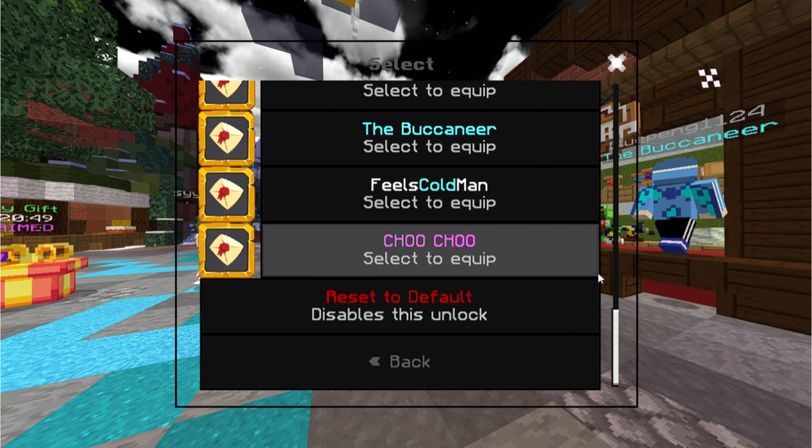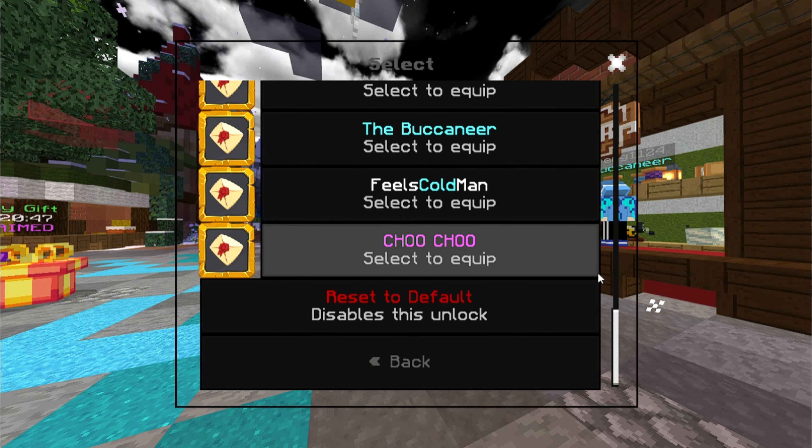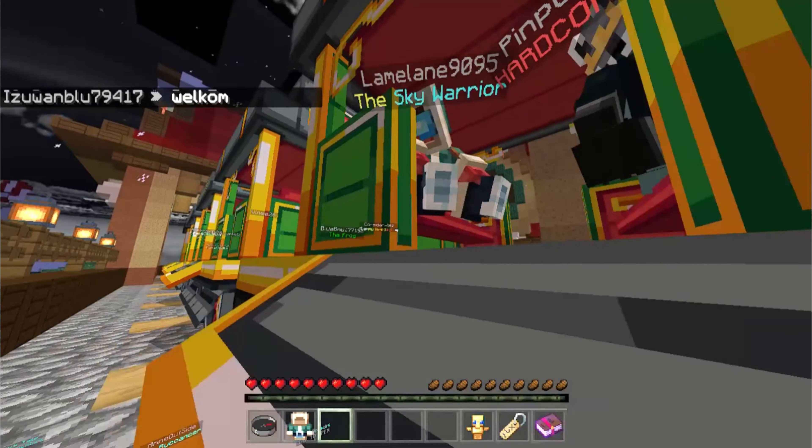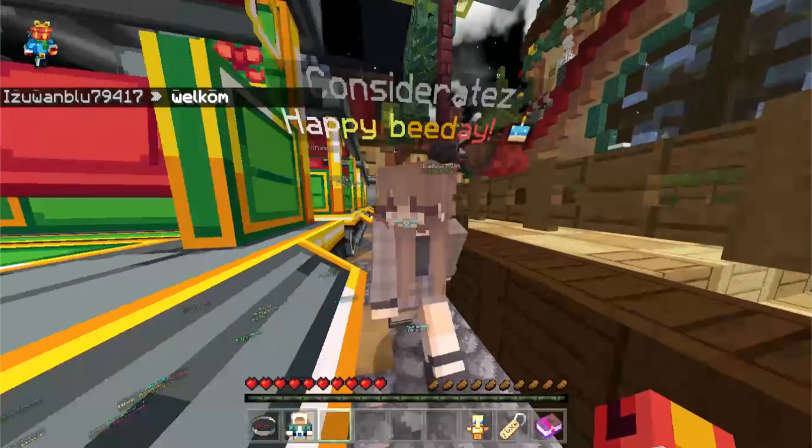In this video I'm going to be showing you guys how to get the Choo Choo hub title in Hive. Let's get right into it. So to get this hub title, all you want to do is basically find the train.